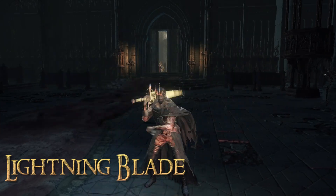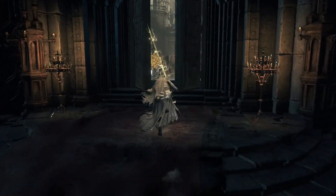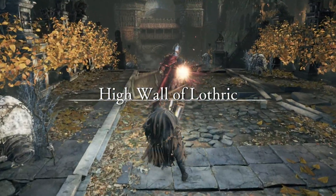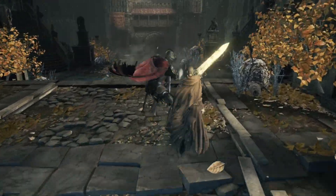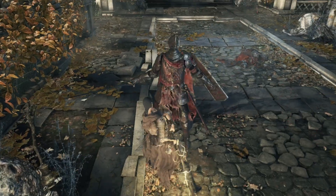Lightning Blade returns in this mod and is now more powerful than ever. Like the normal spell, it will buff your weapon and increase the attack rating by a large amount of lightning damage. This buff is rather powerful and works even better with fast weapons in this mod. Furthermore, since scaling now continues as you level up, it can become an extremely powerful tool as you specialize further into faith.